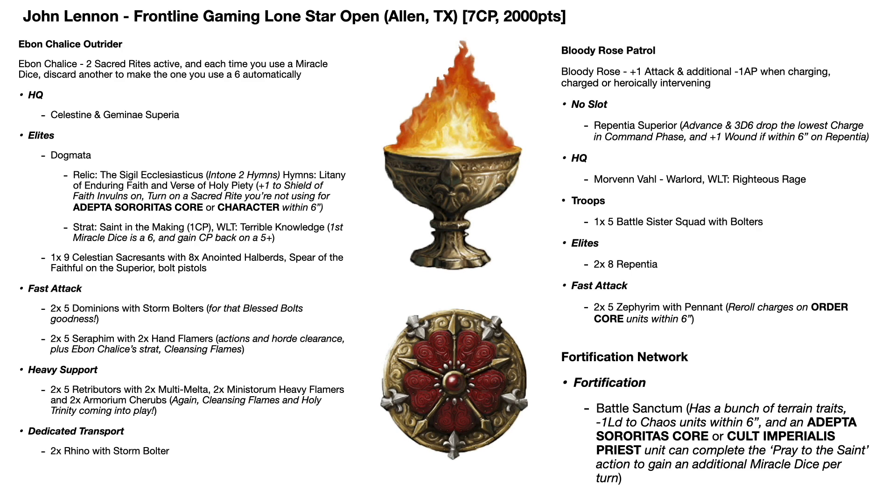In the heavy support slot he had two units of five Retributors with two multi-melters, two Ministorum heavy flamers, and two Armourium Cherubs - leaning into that Cleansing Flames flamer theme, plus the really good multi-melta usage to take on tough targets. They're also a good candidate for the Holy Trinity strat - one CP for plus one to wound if you target something with a bolter, a flamer, and a melter from the same unit. He also had two Rhinos with storm bolters in the dedicated transport slot.